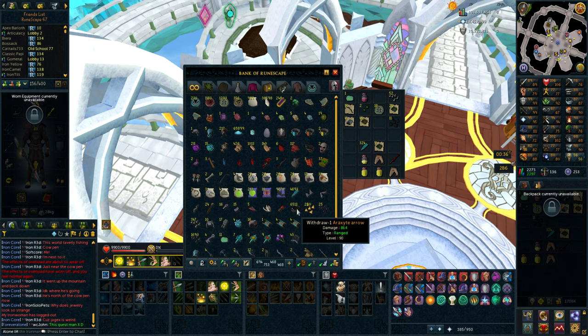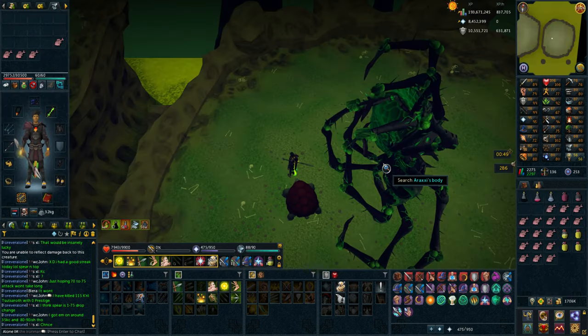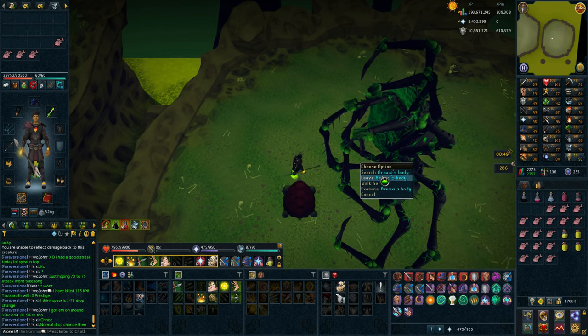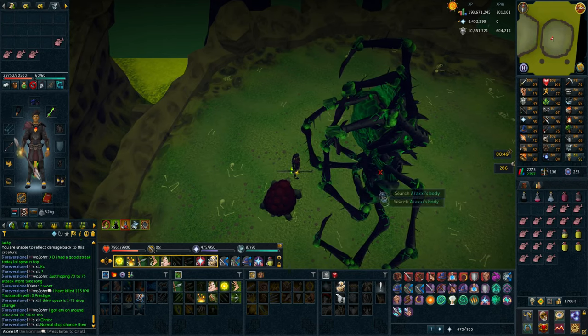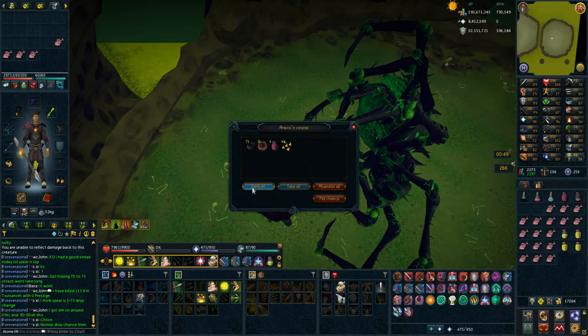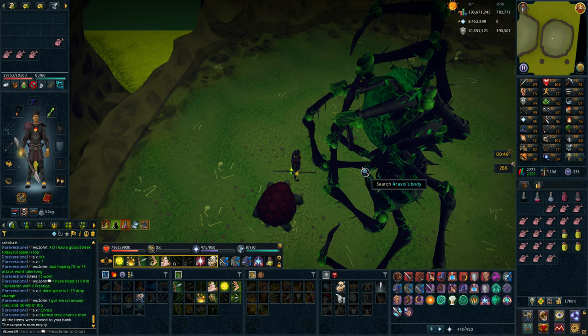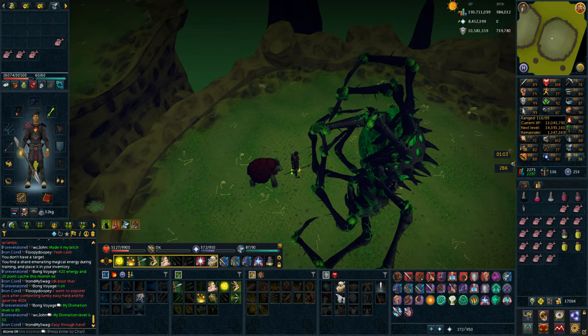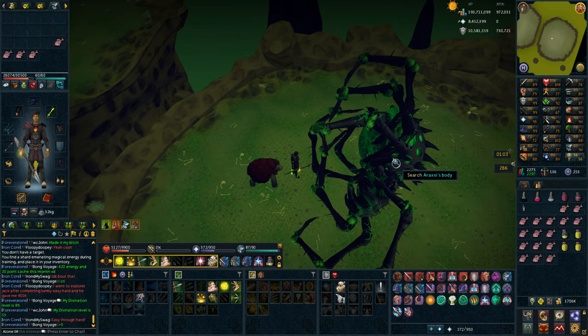I'm just going to do some Araxor now because I really feel like it, so maybe I'll get a leg piece now. It's actually currently my favorite path, aka 2 and 3, meaning there's no adds, which is most likely everyone's favorite path because the adds really suck. Let's see if we can get anything cool — we get Hydrix Bolt Tips for the first. I didn't really have many restores left, got a bunch of those at least. Then I just got the Defense shard — well, that was quick, I just hit 99 Defense like a second ago.